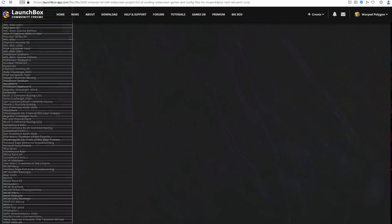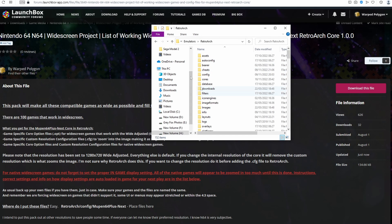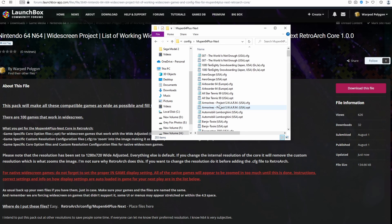You can use this list to set your own games to widescreen, or alternatively download my pre-configured files using the download link. Just download, unzip, and put them in the following folder: go into Retroarch, go into config, and find Mupen64 Plus Next and put them in there. I've provided a per-game core options file and a per-game config file for Retroarch, scaling every game to use every bit of screen space — as wide and as big as possible — with no distortion. Some games might come up just short of 16x9, but that's to ensure no distortion whatsoever.